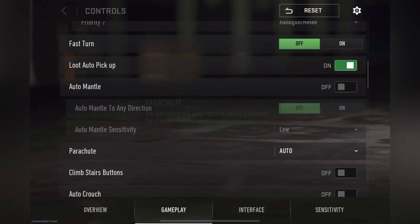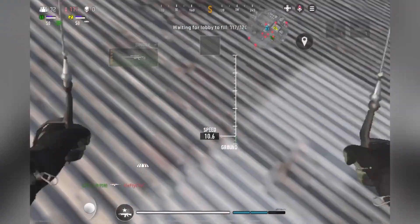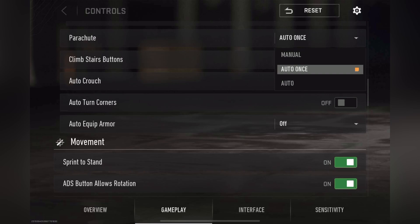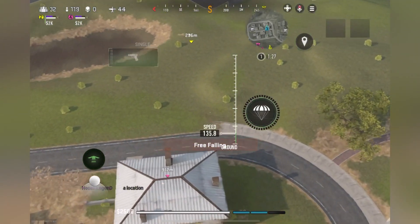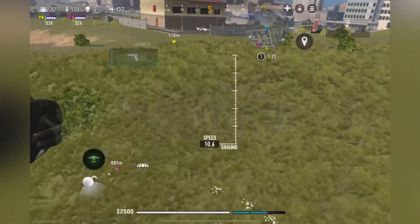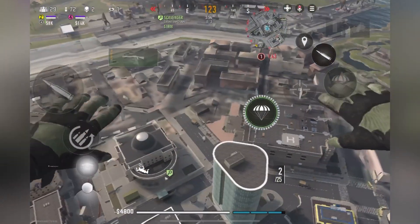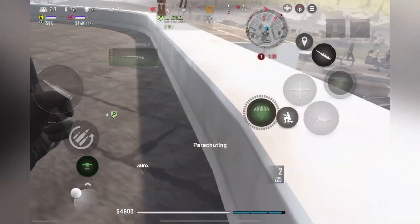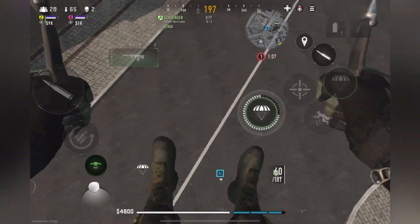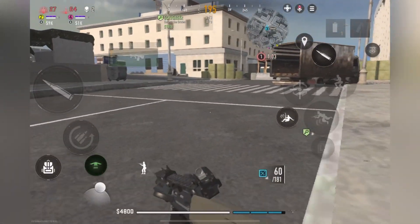When you set this option to automatic mode, your parachute will always open at a certain height and you will descend more slowly. But if you set this option to manual mode, you can open your parachute closer to the ground and quickly reach your enemies with your weapons. Of course, manually opening the parachute requires practice so that you can estimate the distance and avoid hitting the ground and dying, and also avoid creating problems for your squad at the beginning of the game. If your ping is high, it is better to use the automatic option.